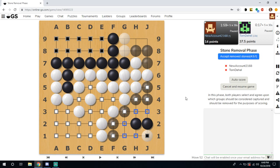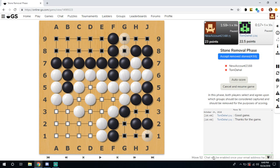Now we're in the stone removal phase because my opponent has passed. I want to unclick my stones because these are not dead, then click on my opponent's stones. Some are already marked as dead but the blue ones are dame points — no one's territory. I'll click this white stone and mark it dead, and click any blue squares that are actually my territory to turn them to black. Then we accept remove stones, click auto score, or cancel and resume game.